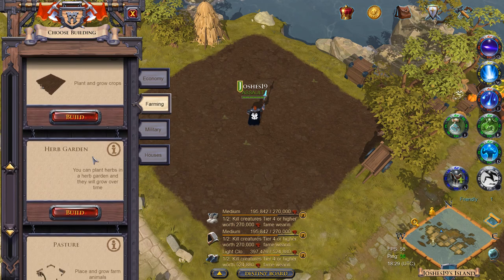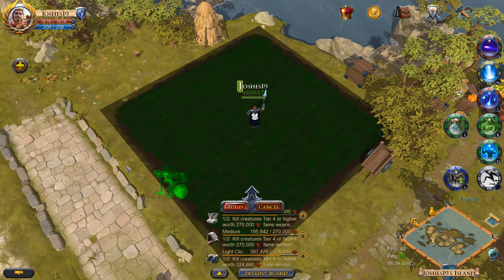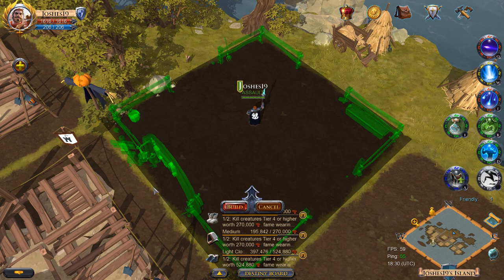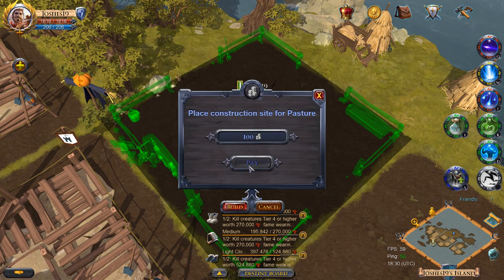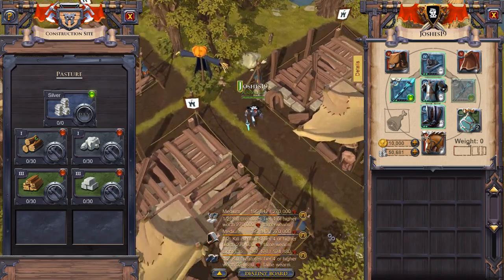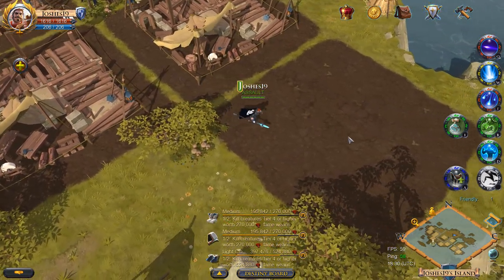To start farming you will first need to build a farm, which allows you to plant and grow crops. Depending on how many farming plots you have, you may also want to build a pasture. A pasture allows you to place and grow farm animals. Keep in mind that animals must be fed, so it's a good idea to have at least 1 to 2 farms per pasture.